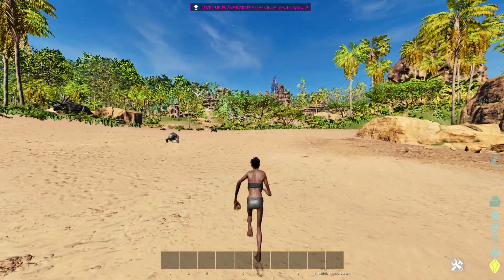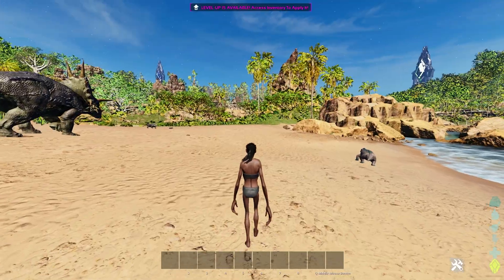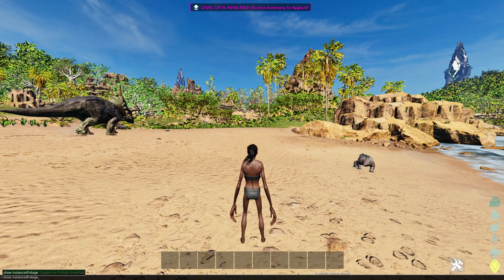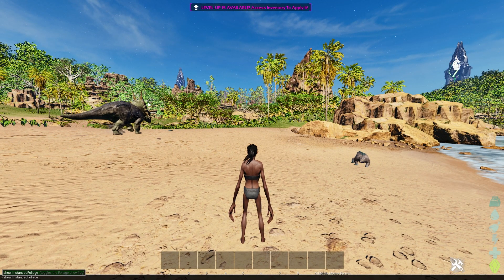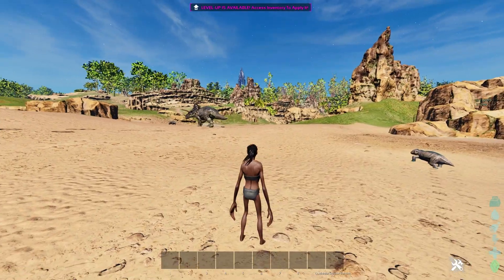Right now the game is running smooth — a lot better than before. A huge one that helps in PvP is 'show instancedfoliage', which removes all foliage from rendering. As you can see there are a bunch of trees and bushes in front of me right now — as soon as I hit enter, they're all gone.